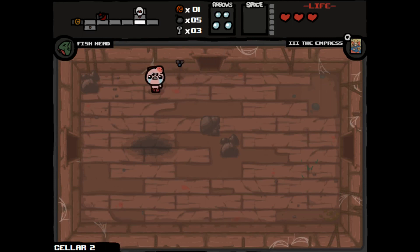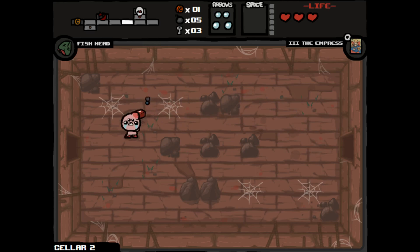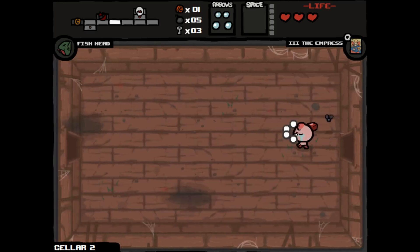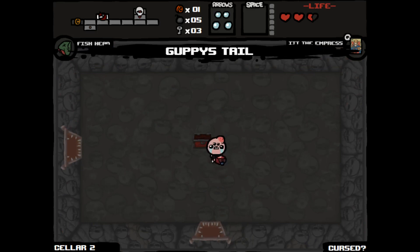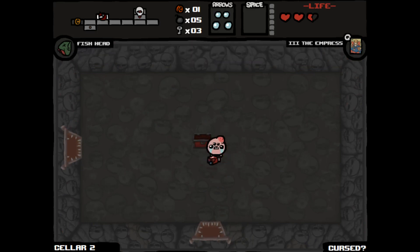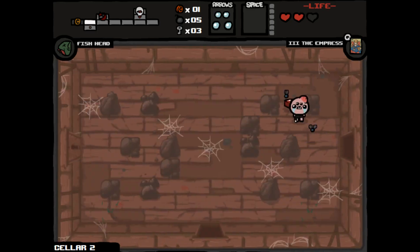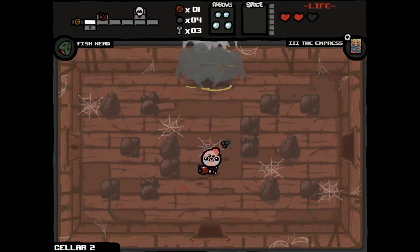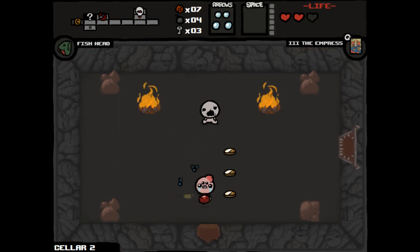We have enough health, so let's go. Not really a very obvious secret room, but let's check our curse room. Guppy's Paw — wow. If I would have taken all three of those I would have died, but I would have become Guppy. Let's do our secret room, which contains cash — nine cents, which is nice.